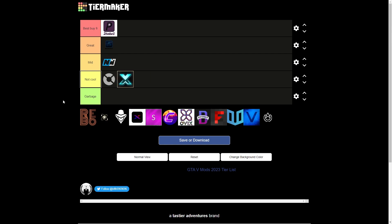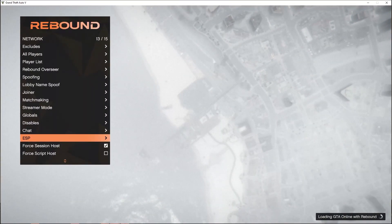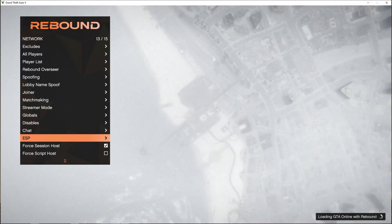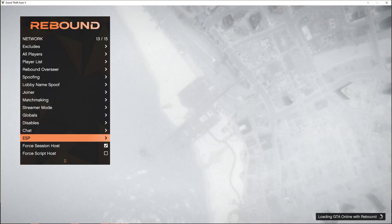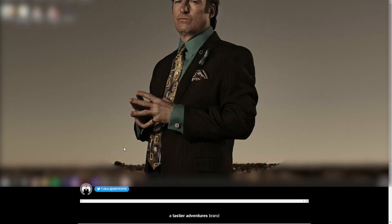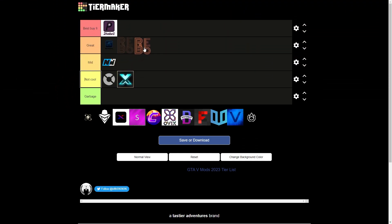Next we got Rebound menu, and this is one of the bigger projects out there. It is well known for its good performance and options. But I tried it today for the first time and I literally loaded into online on like the fifth try — I was constantly desynced, kicked, or crashed, so I was a bit disappointed. However, this could be only my PC issue, so I will put it into great tier thanks to its remote recovery and remote account editing features.